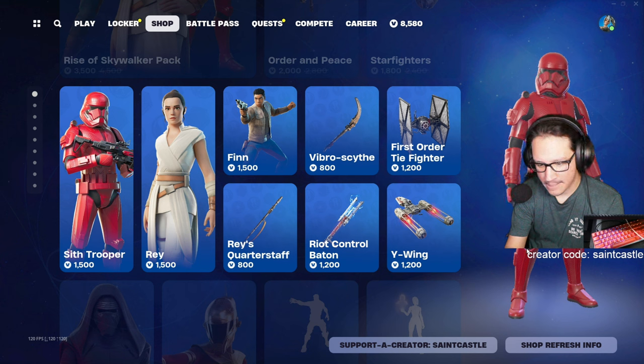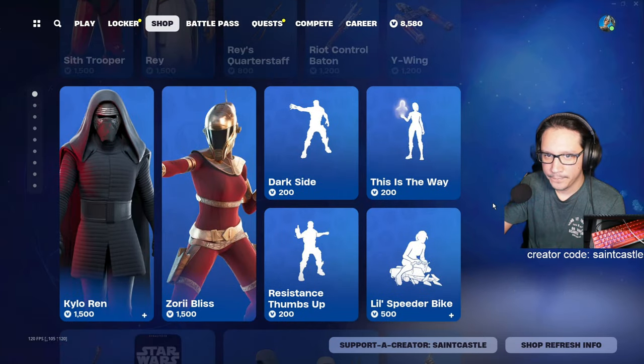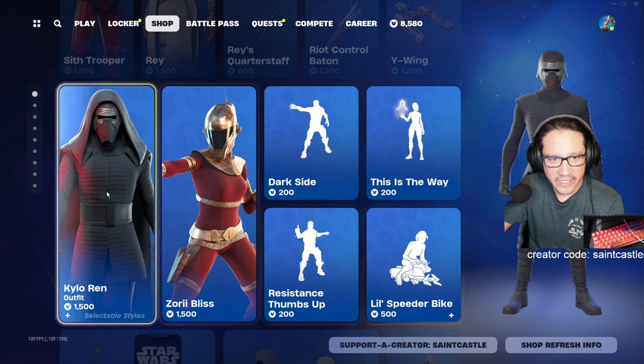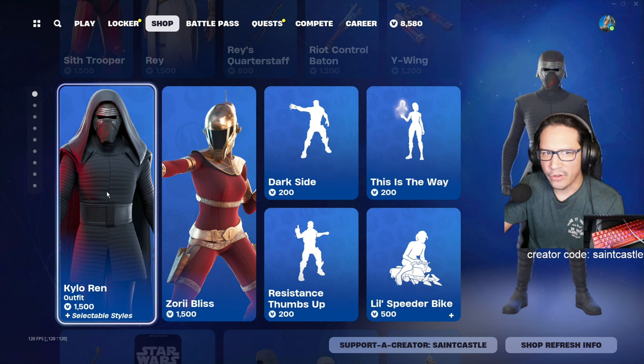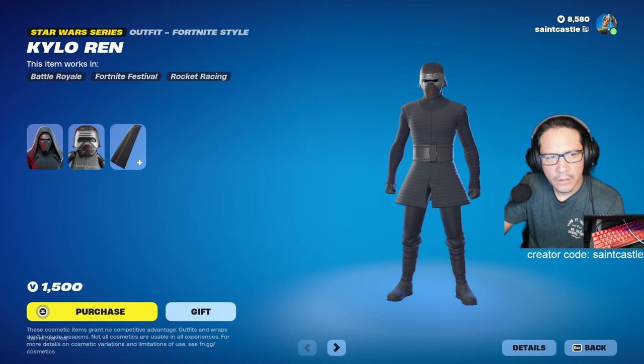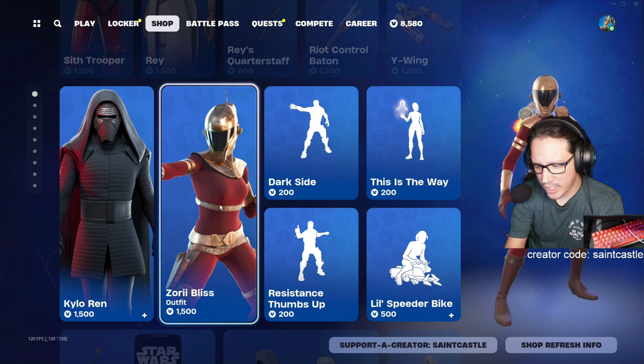Quarter staff — 62 times, not getting that. Riot control baton — 64 times, not getting that. We got the Y-Wing. We got Kylo Ren — 66 times. This looks different than that... just me? And we got Zori Bliss — 59 times, not getting that.